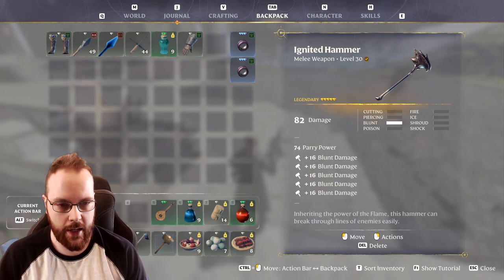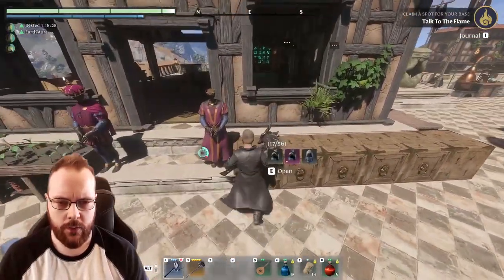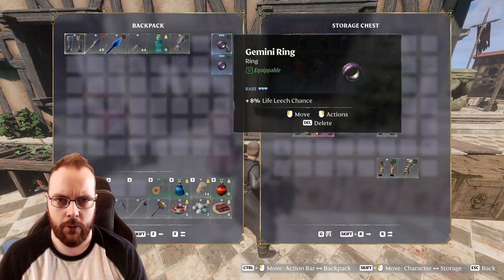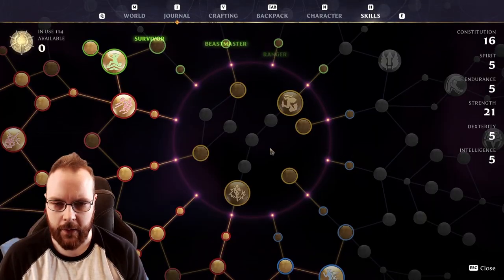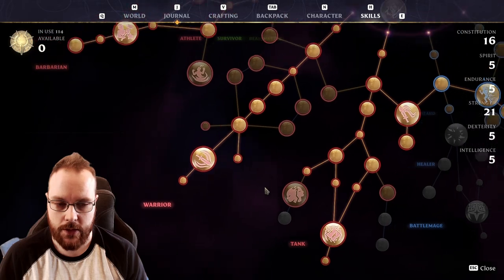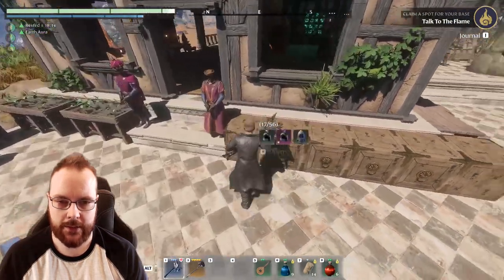I also have the Ignited Hammer, and one thing I kind of want to test out — I'm also going to equip the Gemini Rings. I've also respecced, so now I have 21 Strength. This is not a build video, I'm just going to test it out a little to see how it is.